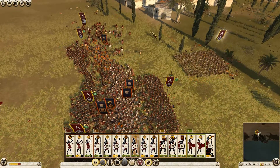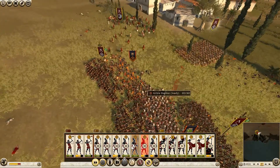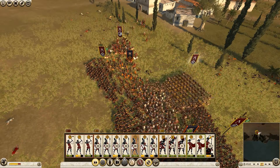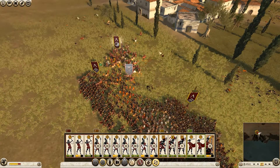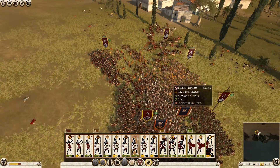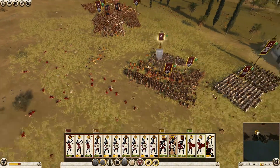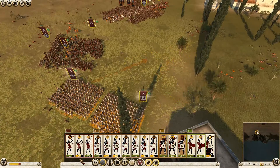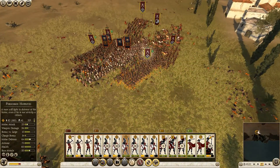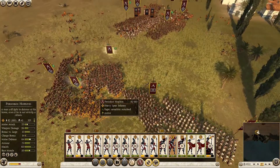I'll try to charge with the cavalry — strike and pull back, strike and pull back. In some situations you can even exploit the morale mechanics by only running around with the cavalry; you don't even have to attack, just run around the enemy's backs to lower their morale. More heavy infantry — royal Spartan hoplites. That's the general unit, yeah — royal Spartans.